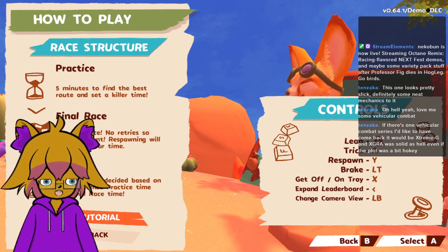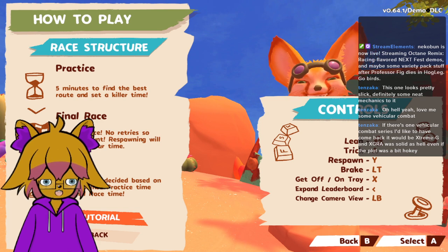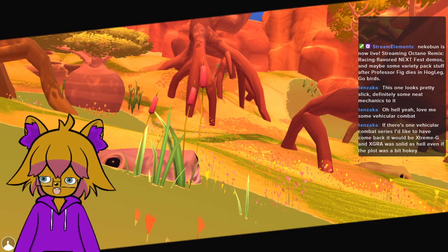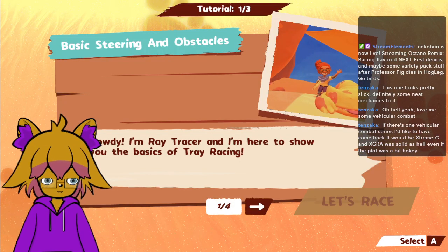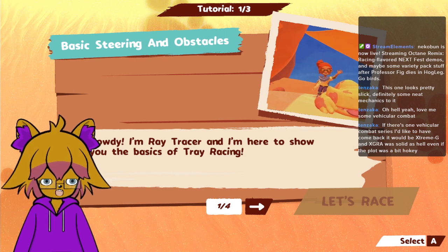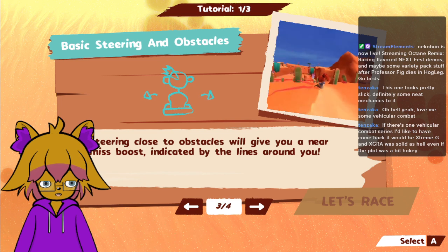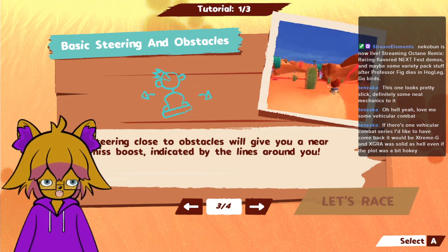A to trick, Y to respawn - I didn't even get off the tray. Alright, I'm a tracer here to show you the basics of trail racing. It's right slopes, it's mostly stick, and you get near miss bonuses.